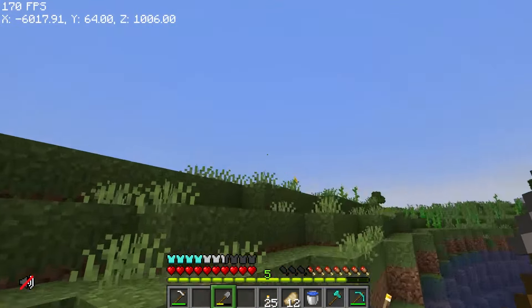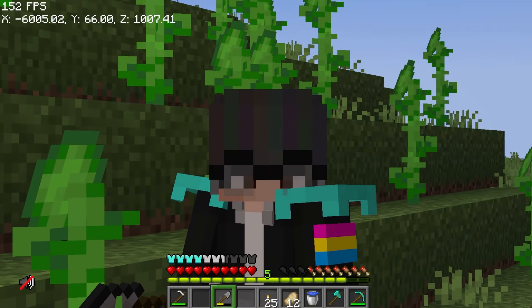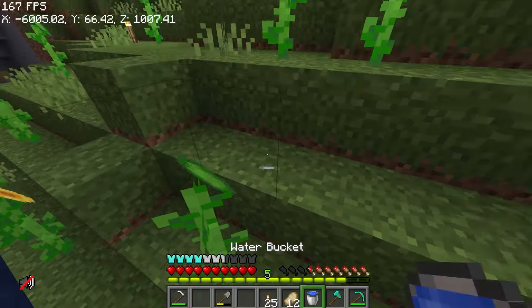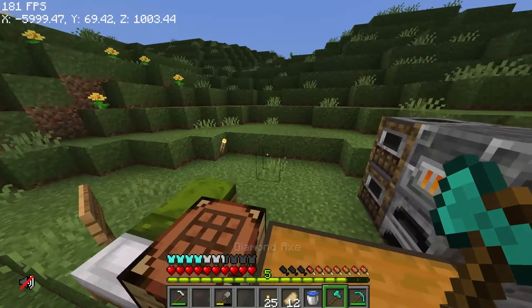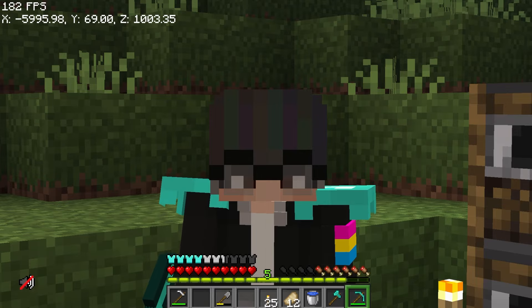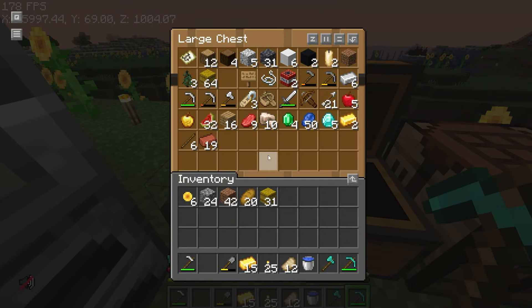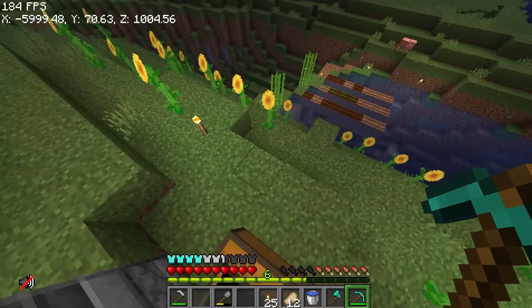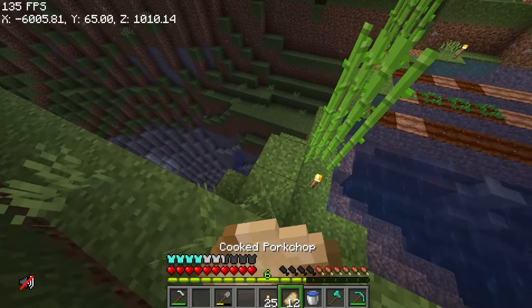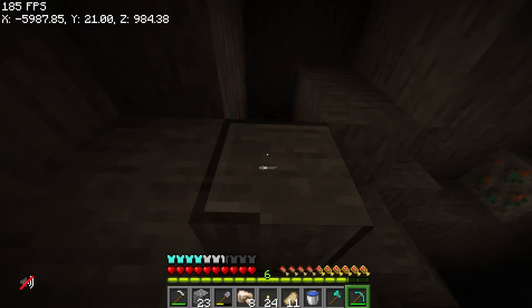Is kasi gusto ko na i-breed yung mga villagers doon, at makagawa na tayo ng parang small trading hall para sa mga books. Kasi syempre, itong diamond tools na ito — gusto ko manalagyan ng mga enchantments bago mag-gather ng materials para sa mga future builds. Tapos na yung gold na — ay, wala na akong coal. Nakapos, mukhang babalik ako sa baba para kumuha ng coal. Ano ba yung nasa cave na kanina? Wala ako nakita ng coal.